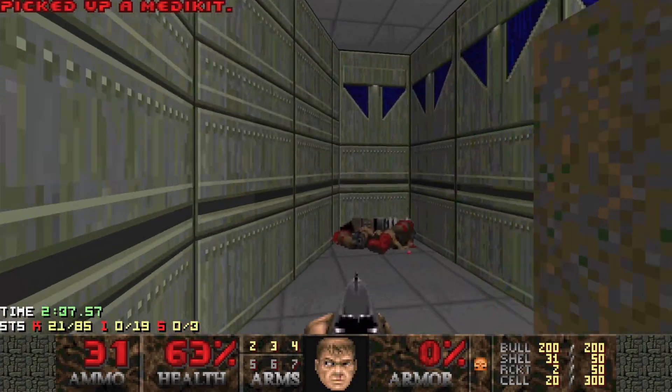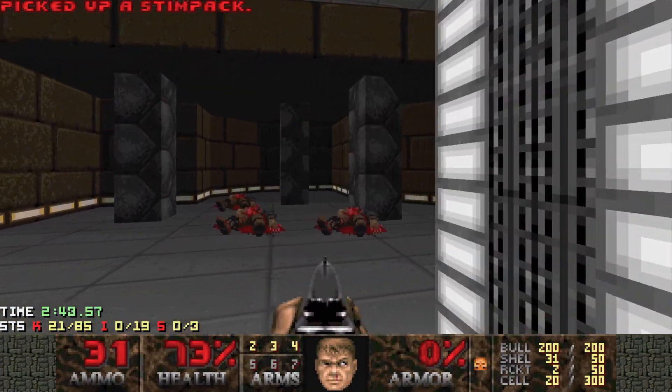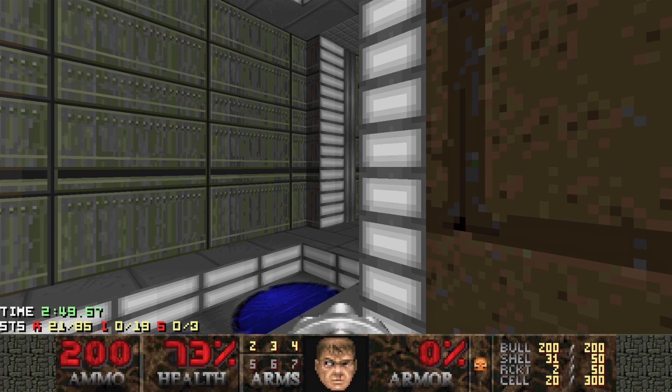Let's go in here - we've killed them all. We've got lots of chain gun ammo in this room so let's keep that. Flip this switch, it raises the stairs up here. Now we're going to deal with the chain gunners.